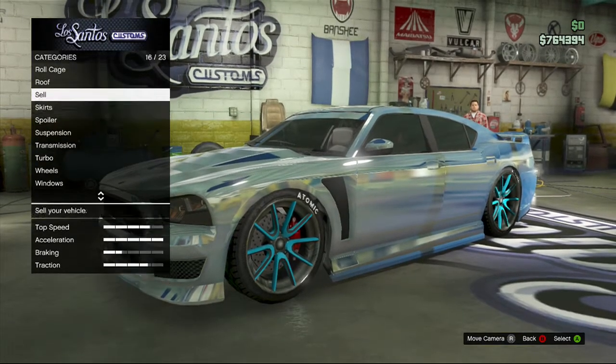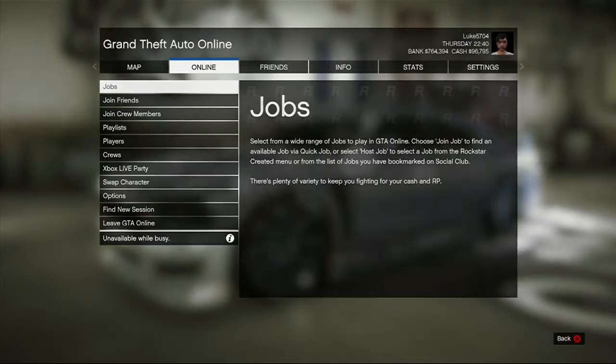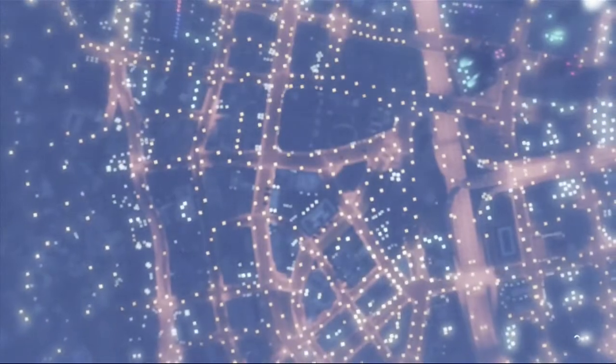Go in, sell it, then go to Start, Online, Swap Character. You're going to get put up in the clouds, and you will swap character.